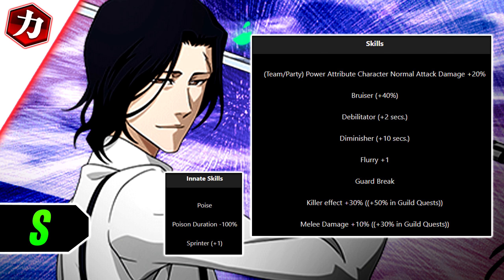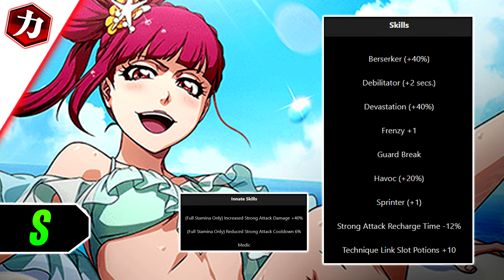He can auto the point event, but that's not really a trait. You have melee damage in GQ, the killer in GQ, a poise effect, and a normal attack team party skill. That's mainly about it — a super basic unit with low range on normal attacks.